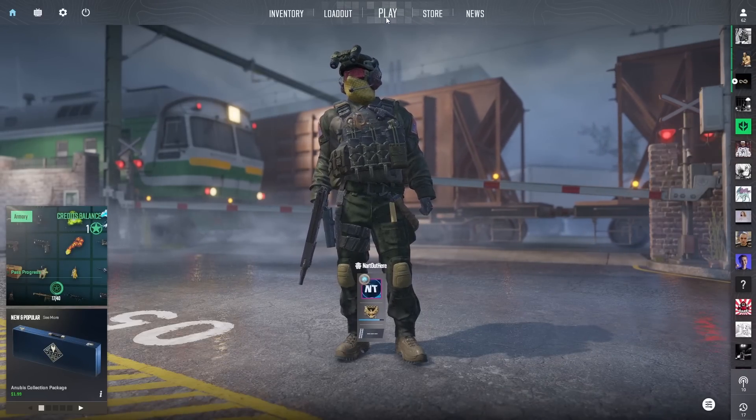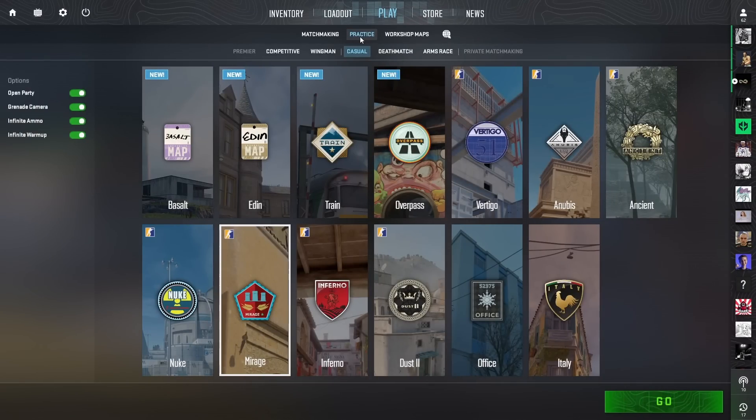First, open up CS2, go to Play. We are going to create our own practice server, so click Practice, Casual, select all of these options here. Pick the map you want to create your guide on — I'm going to go with Mirage — then click Go.